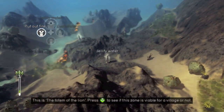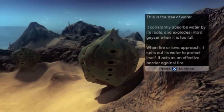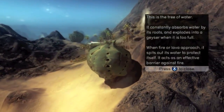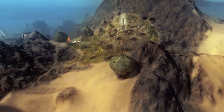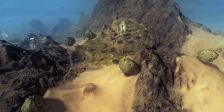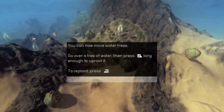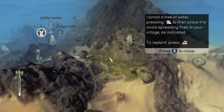Our next village is Jellify Water. This is the tree of water — it constantly absorbs water by its roots and explodes with a geyser when it's full. When fire and lava approach, it spits out water to protect itself. Something that's a little bit strange is that you have to reacquire the powers every new level — it's not something that you just keep. You can now move water trees.